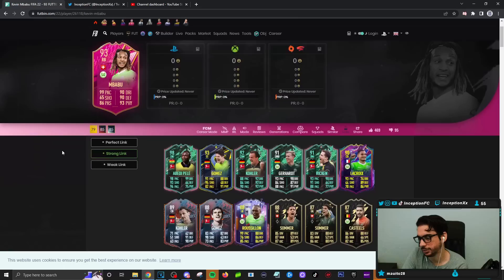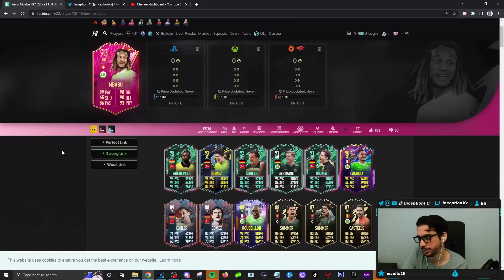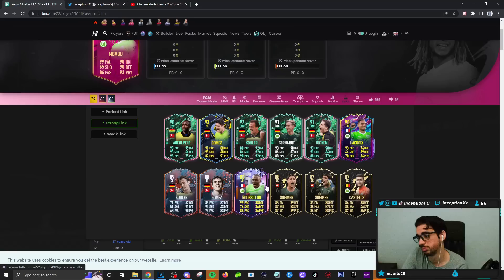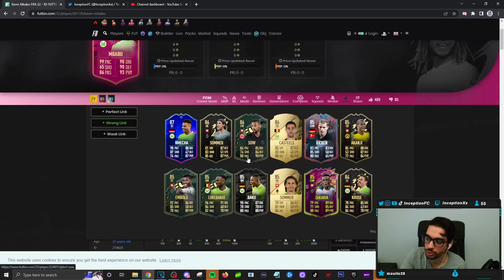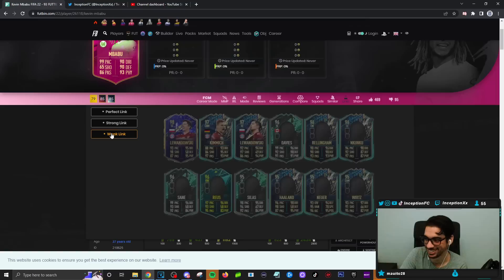For the type of player Mbabu is with his medium-high work rates and the way his body type works, he is unique compared to Danny DaCosta who's high-high with a four-star weak foot. Danny DaCosta does give you better links. There are no crazy strong links with Mbabu — mostly soft links — though if you still have the So card you can get that Swiss link, which is pretty interesting. If you can fit Mbabu in the team depending on the links you need, not too bad. Hopefully you guys enjoyed this review — catch you for the next one, peace out!